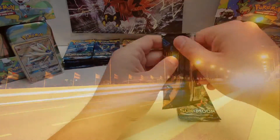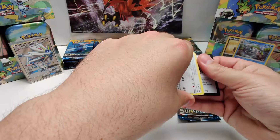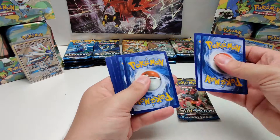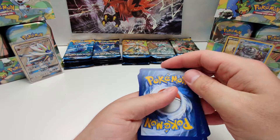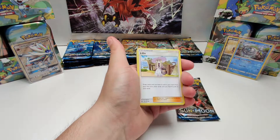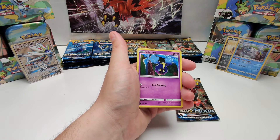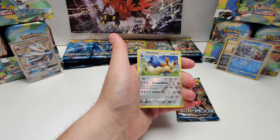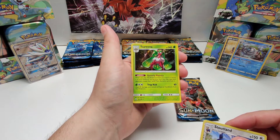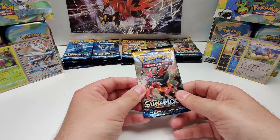Third pack, let's go. Starting off with Fighting energy, Lili, Uldor, Red Bull, Lillipup, Bounce Sweet, Psyduck, Litten, Cosmog, Stoutland, reverse holo. And the rare card is pretty good — holo. I don't think I have this one. Let's go. Lassou.